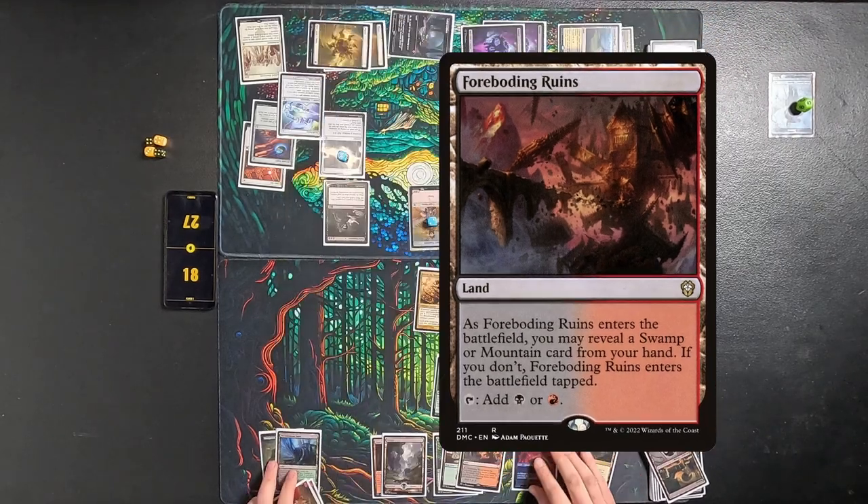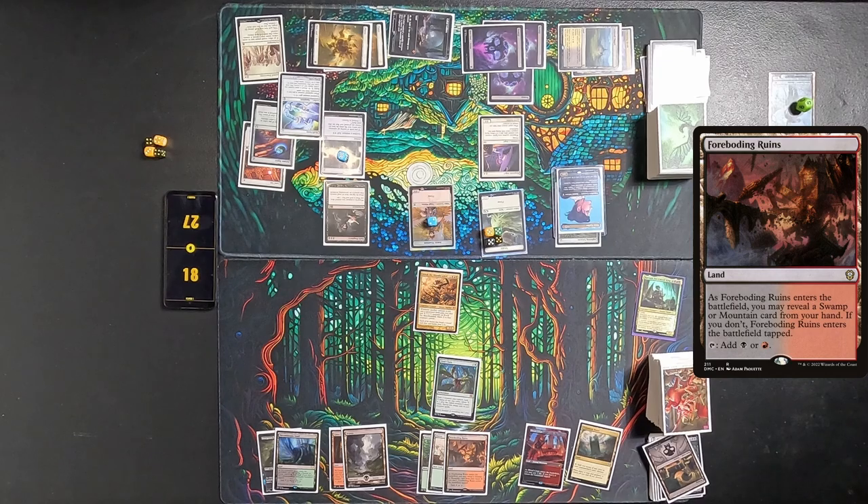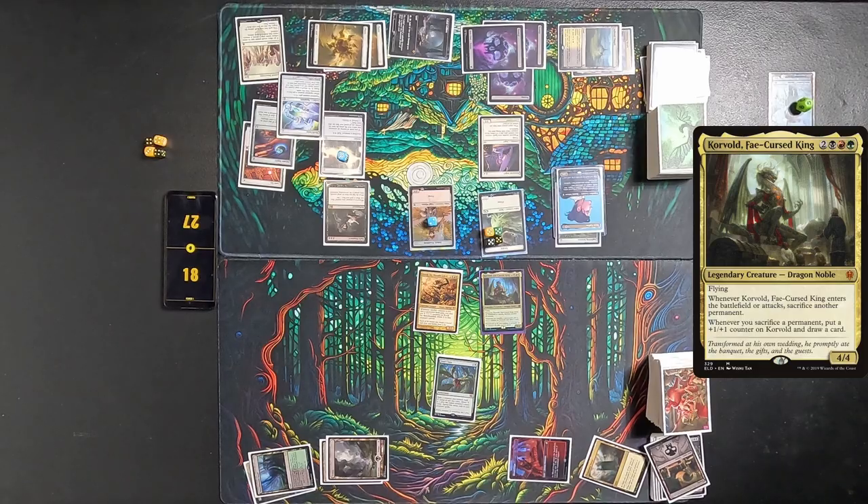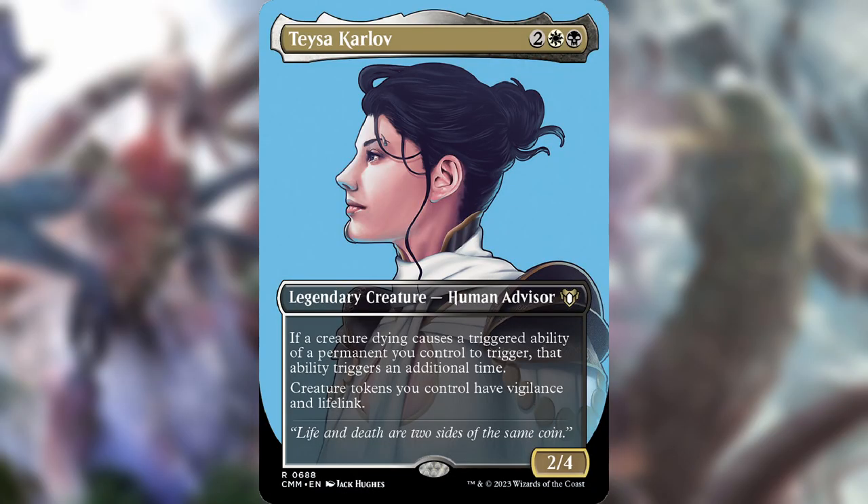On my turn, I play a Foreboding Ruins and play out Korvold, but I pretty much concede — there's no way I'm going to block 20 1/1s with Vigilance and Flying. It tastes pretty good for Tyler. It's probably a deck you guys haven't seen on the channel, but it's pretty good — he's had it for a while. If you enjoyed this video, leave a like, subscribe, all that good stuff. Comment below if we missed any triggers — we probably did. See you guys in the next video, peace.